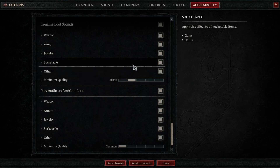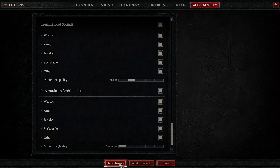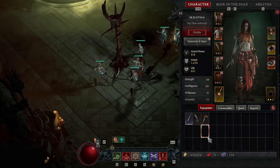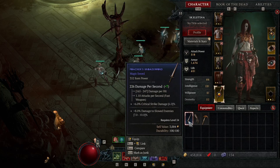All of these settings help ensure you don't miss valuable items, because there is often a lot going on on the screen. The next few tips are centered around maximizing your gold and crafting materials. First off, pick up everything — I mean everything.